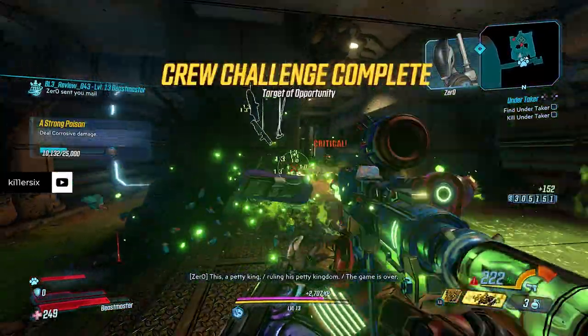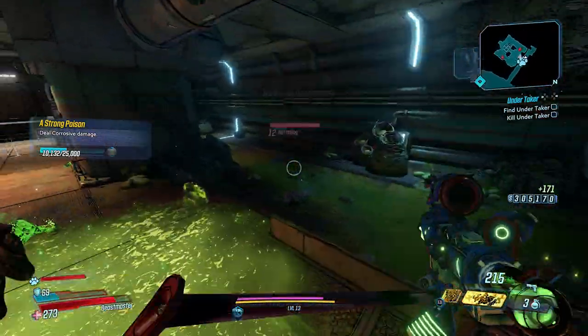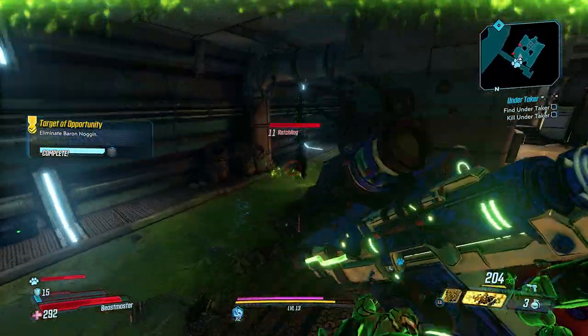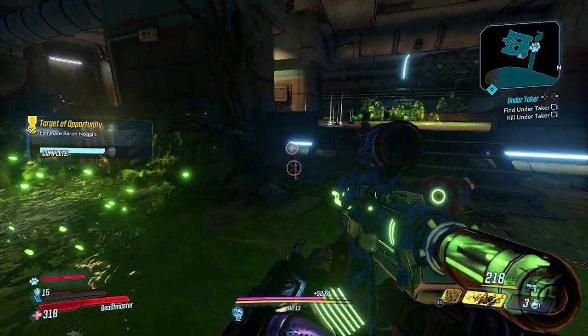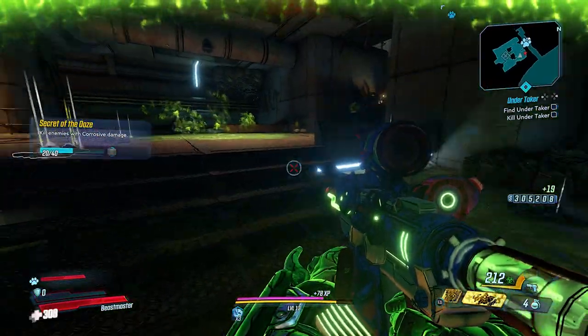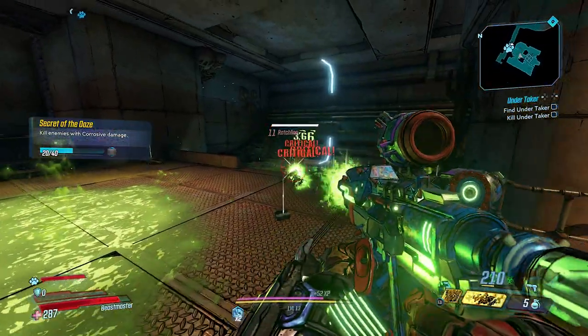Additional stats are 26% weapon damage, 10% critical hit damage, and 15% weapon fire rate. The gun melts on-level and even slightly higher-level enemies with ease. It can spawn in multiple elements, and it fires a burst of bullets with a slight delay between bursts, slowing the time to kill marginally, but it's not really that noticeable.